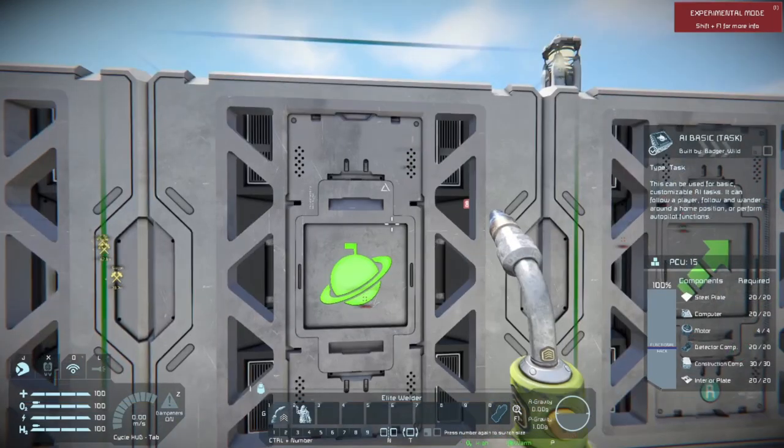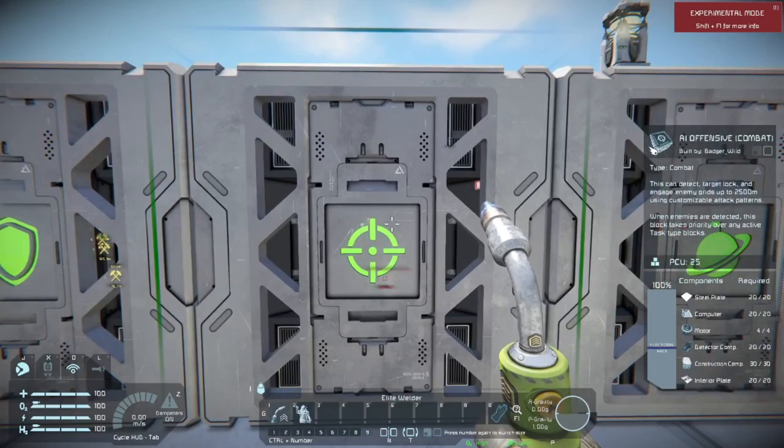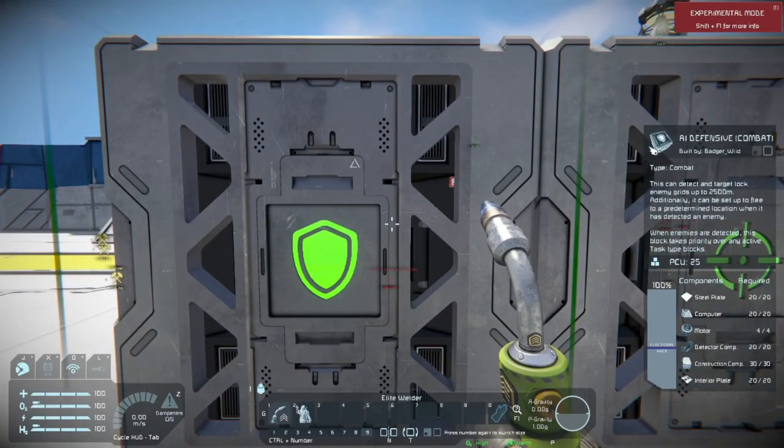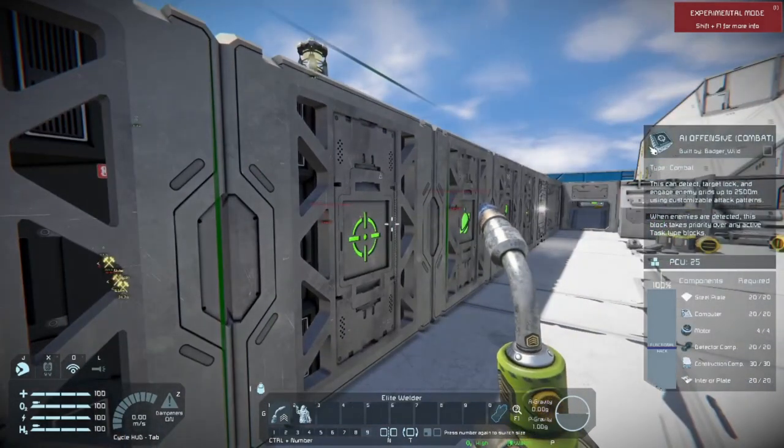Just with these five blocks, you can do so much. This is the AI Offensive Combat block — it can turn your drone into a missile, and determines the tactics and everything else utilized. This is the AI Defensive Combat, which adds defensive tactics to your AI. It gives you the ability to flesh out what your drones can do. In one of the videos, they had a group of drones following each other in a train — the first one following the player at a set distance, and the rest snaking through the mountains. Really cool.